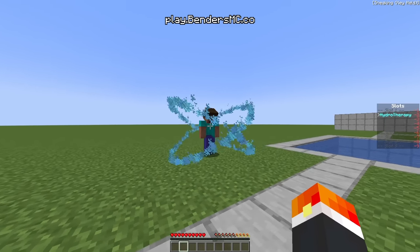Moving on to our first sub-element, which is icebending. We'll start with the Phase Change ability. This one is really simple: you click to freeze water into ice, and then you hold crouch to melt it again. Next, we've got Ice Spike. This ability is really powerful — you look somewhere on the ice, you click, and it sends a powerful ice spear into the air. You can also use it from a water bottle, which makes it kind of like Water Manipulation but frozen.